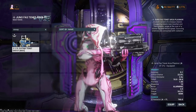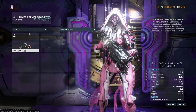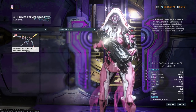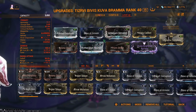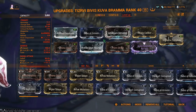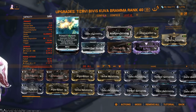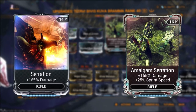Now for the weapon build. You can use most AoE weapons like the Tenet Envoy, the Ogris, or the Lenz. I prefer to use the Kuva Brahma, so this build will have my Brahma stats in mind. The Kuva Brahma has base blast damage and high crit stats — mine has a 60% toxin roll. For your core mods, you want Firestorm or Primed Firestorm for the larger AoE, which makes it a lot easier to clear the room. For your second mod, you'll want Bane of Grineer or Primed Bane of Grineer for extra damage since we are against Grineer. For your third mod, you can use Serration for the damage, and if you want the extra speed boost you can use the Amalgam version.